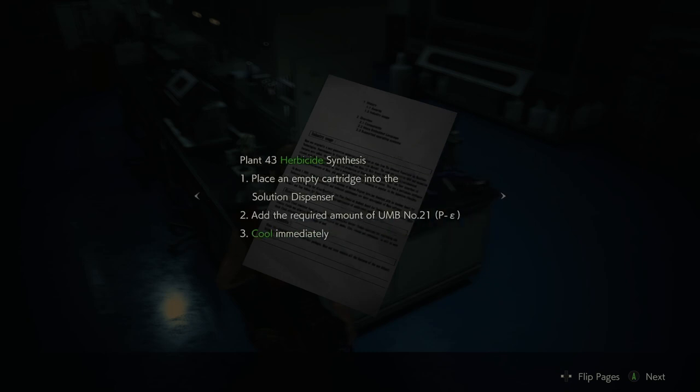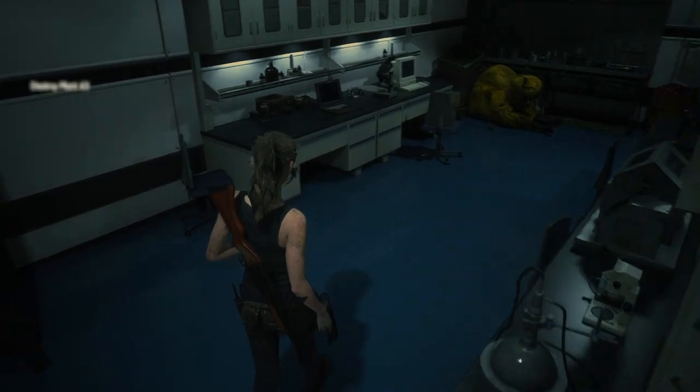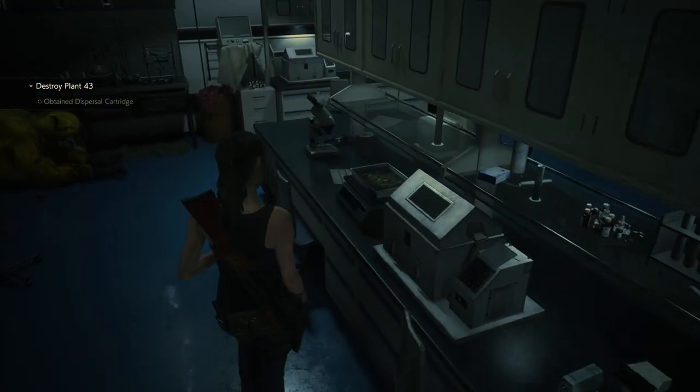Plant 43 herbicide synthesis: place an empty cartridge into the solution dispenser, add the required amount of UMB number 21, by minus epsilon, cool immediately. Plant 43 exhibits astounding growth. If something unfortunate were to occur, it may be hard to control. In the event of an unforeseen incident, manufacture the herbicide using the instructions above in order to minimize damage. Okay, so I need to spray it with herbicide.